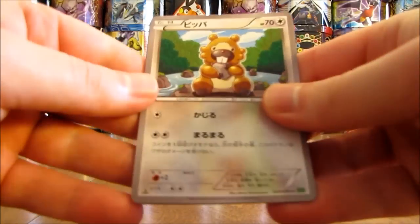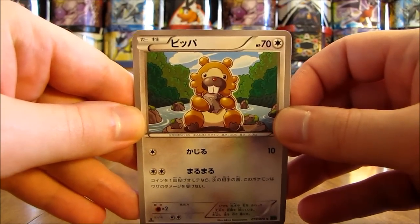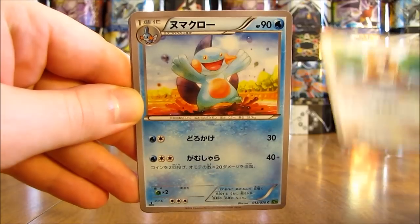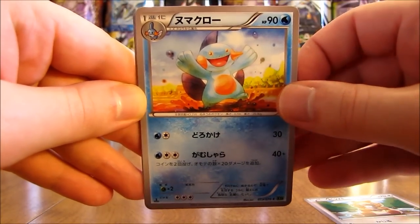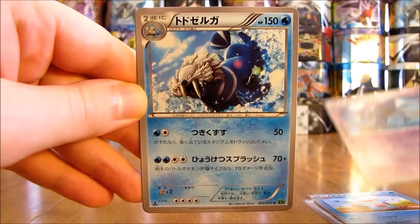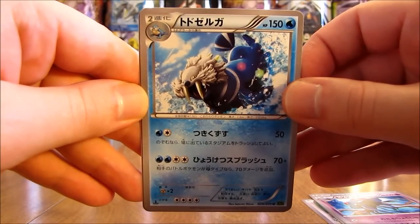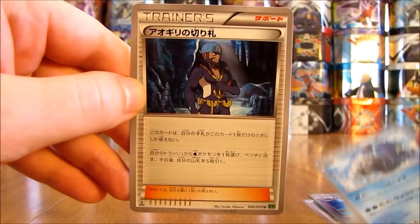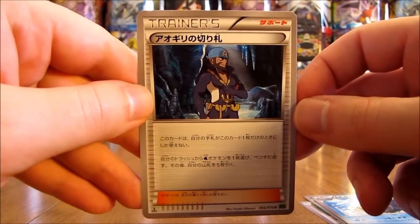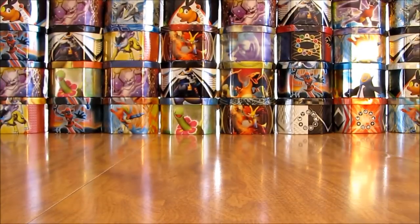This pack starts off with a Bidoof, then a Marshtomp, Tentacruel, then a Walrein, and finally another Trainer card — this one is an Archie's Trump card. So a couple of packs now without any rare cards in them.